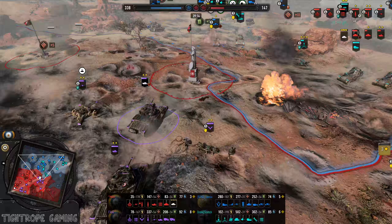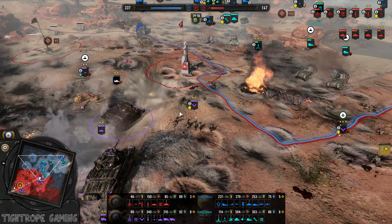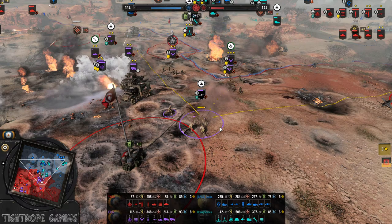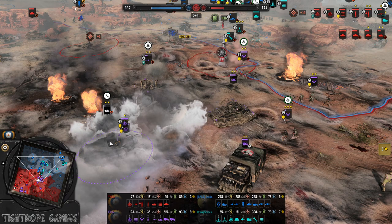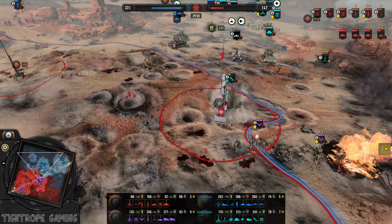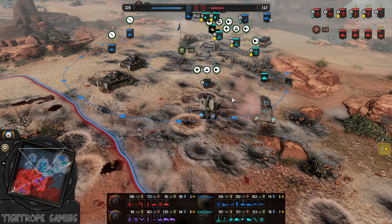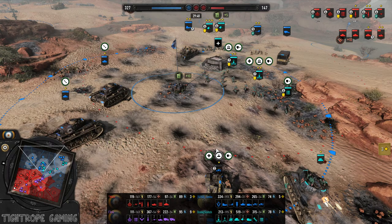Engine crit from the 88 — oh my goodness, that is dying so fast. He's trying to hide in the smoke now. Marder runs into a bunch of AT rifles and the AT gun. Somehow the Matilda survives. 88's in trouble, loses a crew — it's way out the back here. Is he in range of the bunker for reinforcing? I don't think so — that's the edge of the range there. We're seeing red dots.